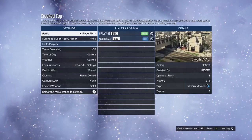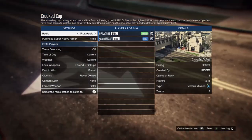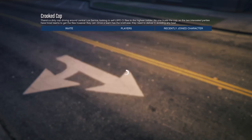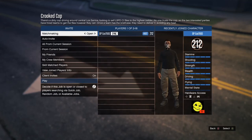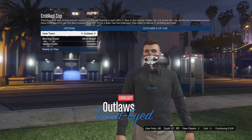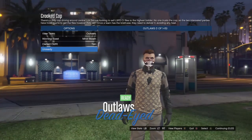Once you have loaded in, put the clothing on to play around — you can invite anyone to the job. Once you've loaded in, go down to owned outfit, scroll one to the right. You should notice your outfit has actually glitched out, and then just ready up.